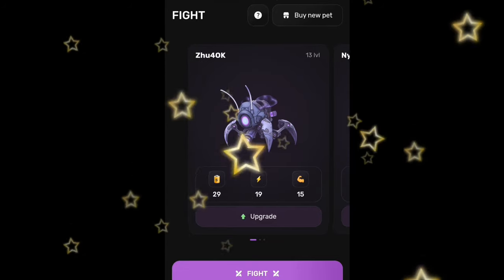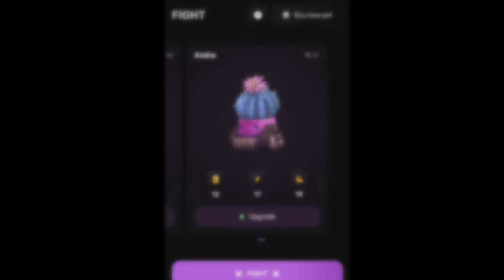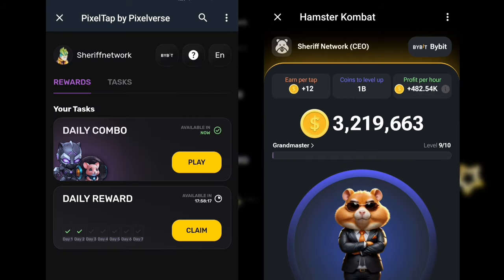Fellas, in this video I'm going to be showing you two important things. The first one is the PixelTap Daily Combo Card, and the second is how you can easily unlock today's Hamster Combat 1 million coin daily cipher airdrop.